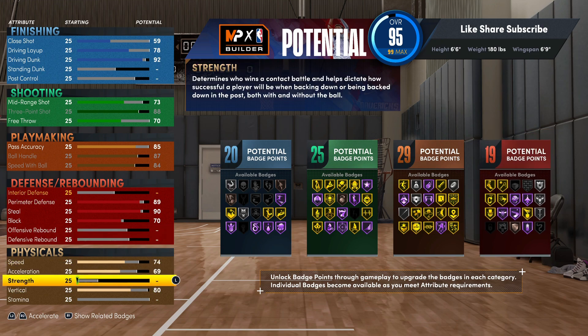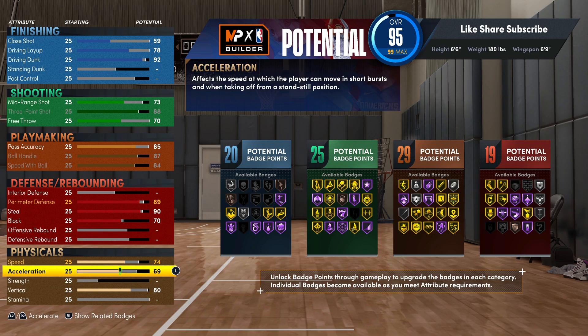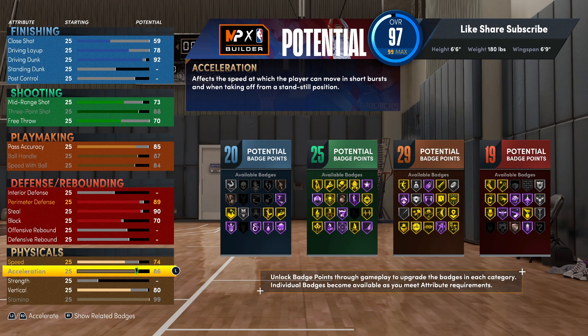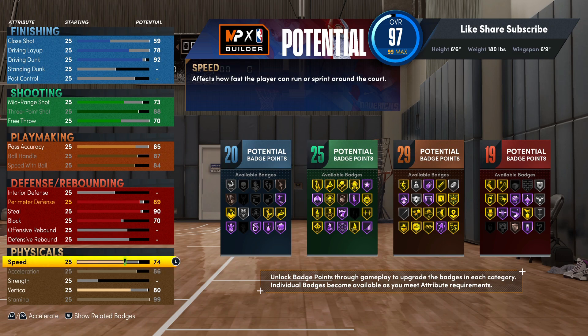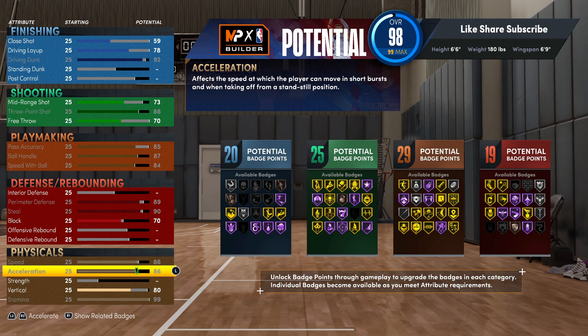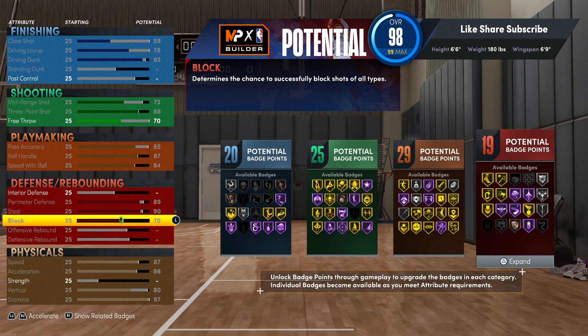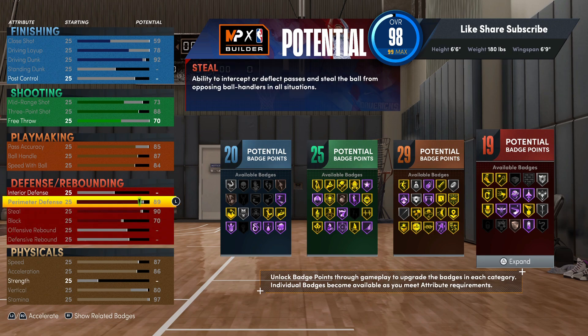I can definitely show y'all how to get on-ball steals. I did drop a video on that — you can still get steals with hall of fame pickpocket, but it's really just not consistent. Go 87 right here, and 97 on the stamina. You've got a fire amount of badges and look — you've got all the badges that you need unlocked, gold badges and everything. You don't just have a lot of silver badges, you really only got a few.